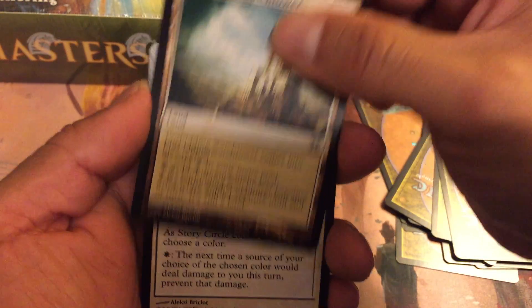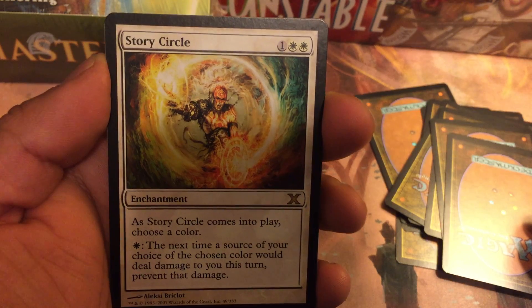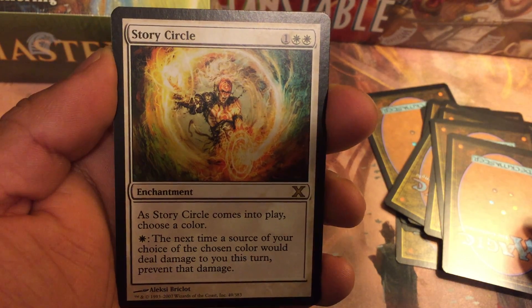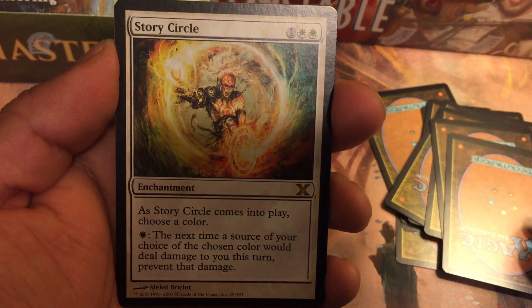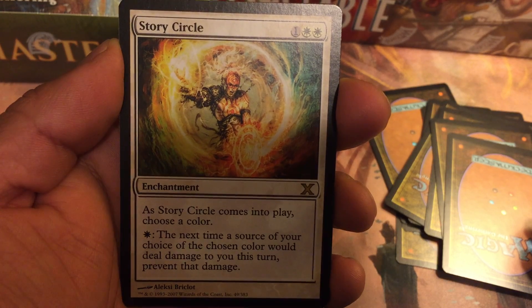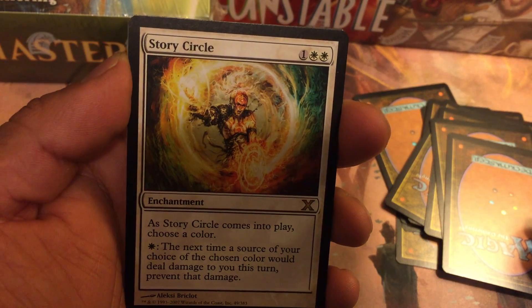So no Goblin Lore. The rare is Story Circle — one and two white mana for an enchantment. As Story Circle comes into play, choose a color, and then you pay a white mana and the next time a source of the chosen color would deal damage to you this turn, prevent that damage. Could be great.